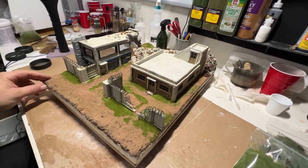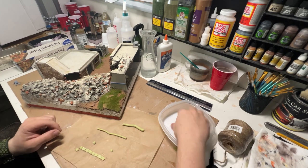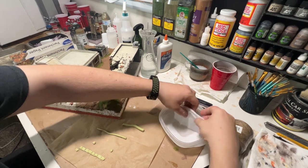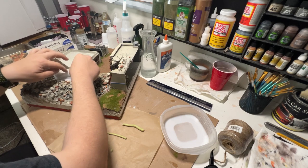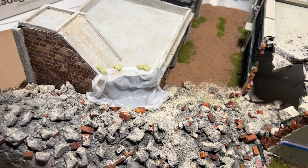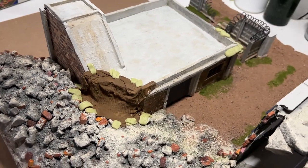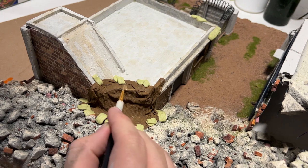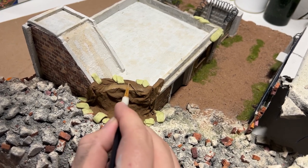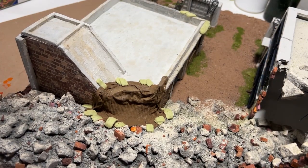Moving on from there I went back to the previous building. I wanted to give it more of a lived-in, reclaimed feel — like people have moved into it — so I added a tarp. To make it I just took a piece of cut Kleenex or face tissue, dunked it in watered down PVA glue, placed it over the hole and kind of folded it around to let it settle how I want. I then made Milliput sandbags to help hold it down and add accents to the rest of the building. Once the tarp was dry I painted it using Vallejo US field drab and came back with lighter shades — a mix of US field drab with a little old wood, eventually up to Iraqi sand — carefully picking out all of the raised flat edges that would naturally collect sunlight.